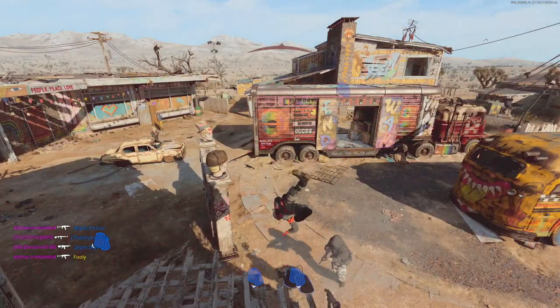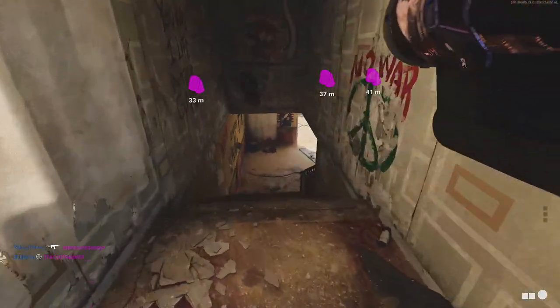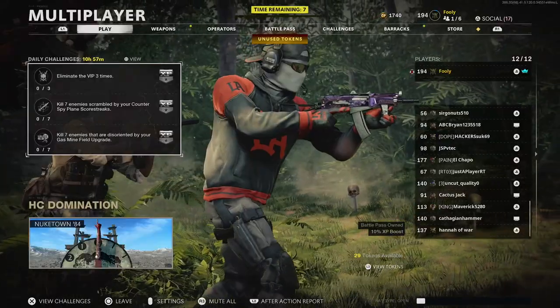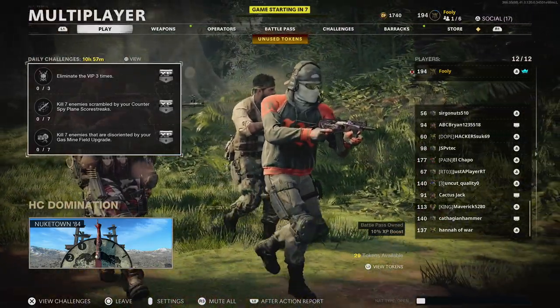Every time you see people saying 'this is the easiest way to get double kills' or 'get your launchers done in 10 minutes,' it's usually either cap or clickbait — and I'll admit I'm doing it too. All the little tiny things will make the difference in this challenge. If you see lobbies with players over level 200, get the hell out of there.